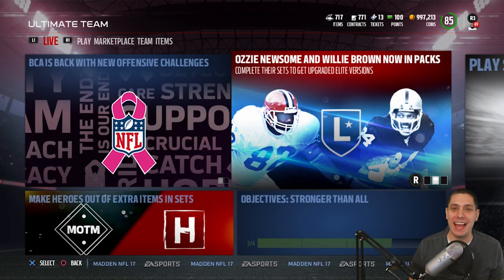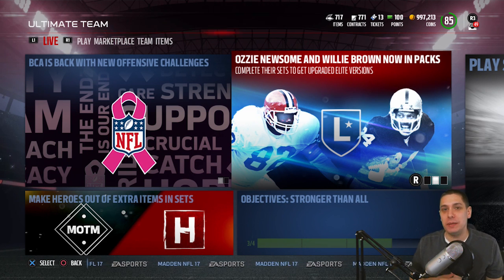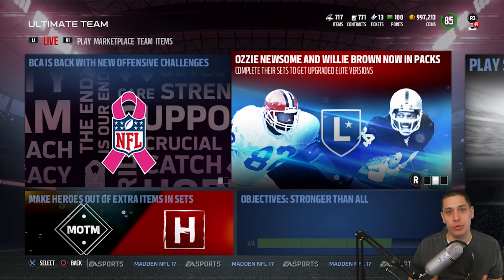Hey, what is going on, guys? CLICKWID here, back again with another Madden 17 Ultimate Team Pack opening video. Today what we're going to be doing is ripping some packs, trying to get the brand new Ozzy Newsome and Willie Brown that are in packs. These are two new legends that just got entered into the game today.